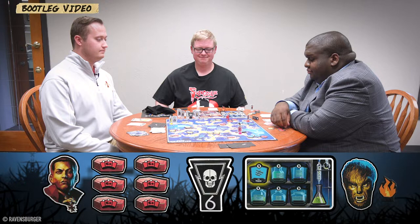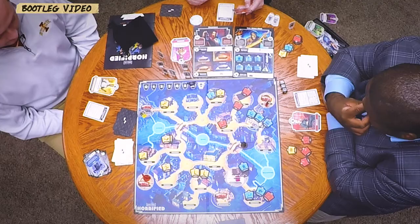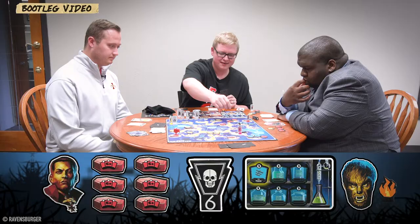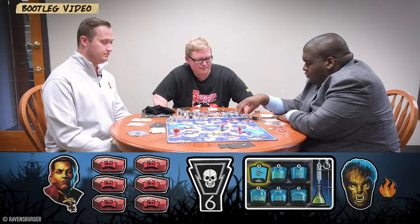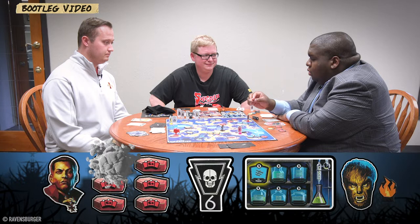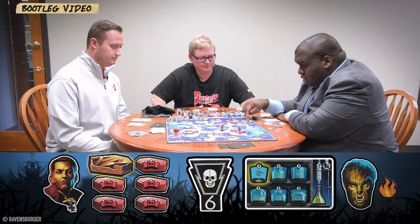Next monster phase places Dracula at the crypt for sunrise — he's moved all the way down there. The frenzied Wolfman moves one space through the shop toward Bo. Bo then smashes a coffin using one action — that requires six points worth of red items. The coffin flips to the broken side. Bo uses his remaining five actions plus two perk card actions to keep gathering items and positioning.